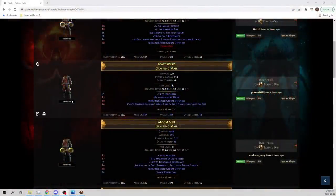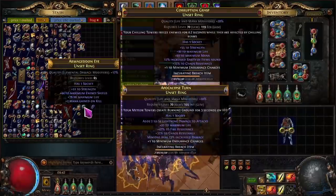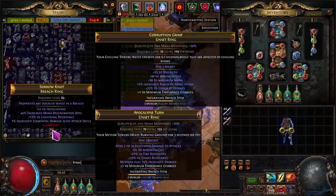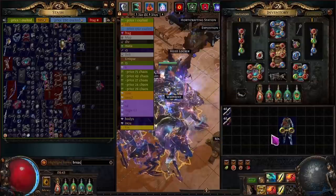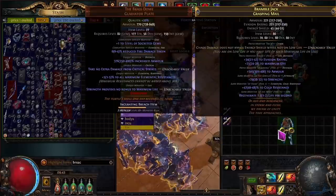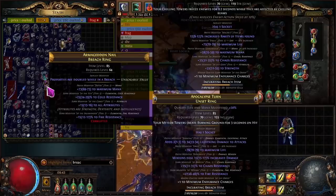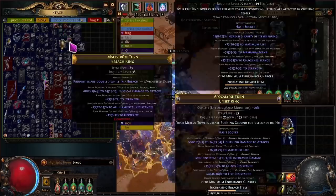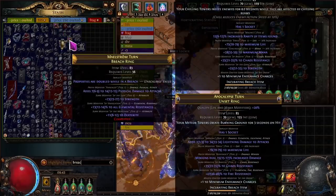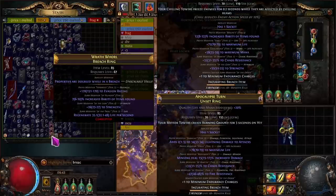So how do you get the Grasping Mail? This is actually a vendor recipe — you vendor breach rings, and then the item level will dictate what level the Grasping Mail is. So to get an 86 you need level 86 rings. There's something special about 86, but first let me tell you about 83s or 85s. Most of them are going to be 83 because you get them from normal maps, normal breaches, normal blight, etc. Sometimes uber blight gives 85.